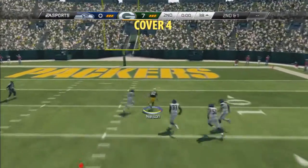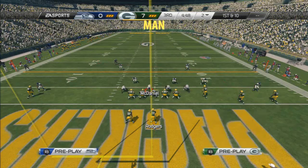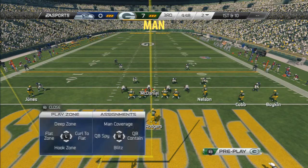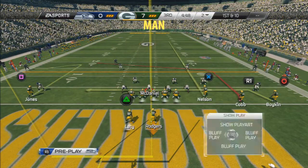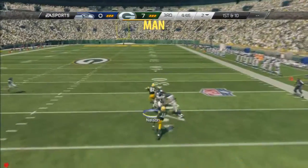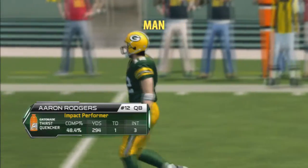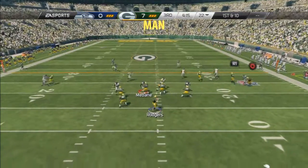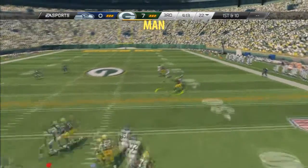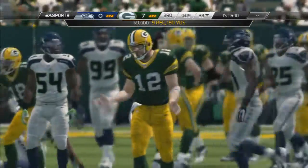That money route is open most of the time. You can also wait that X route out. Now this is against man defense — we're going to drag that circle receiver instead of hitting him on an out route. Just look at that X receiver. Just a quick pass lead to the outside once you notice this man. You have to be quick with that — it's very iffy. If you want to wait that R1 route out for man, it is money.